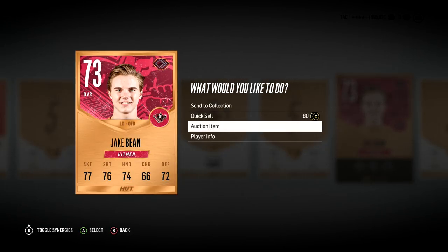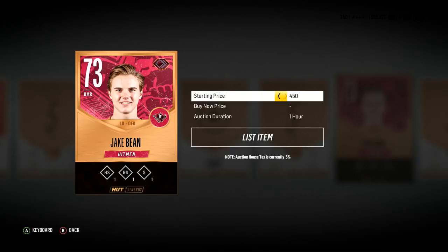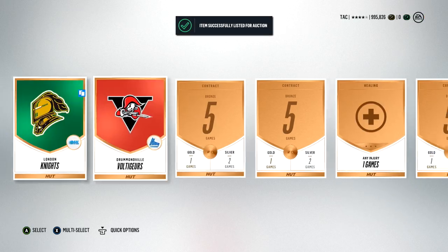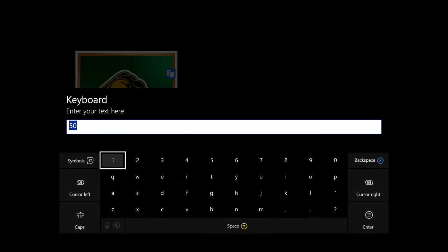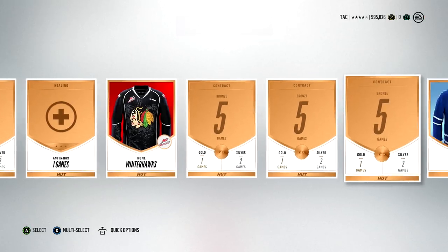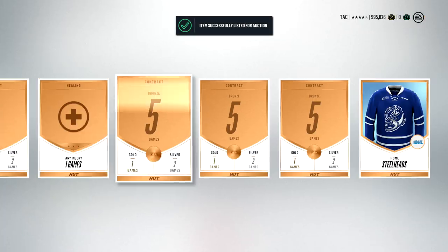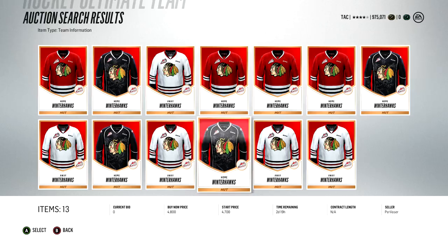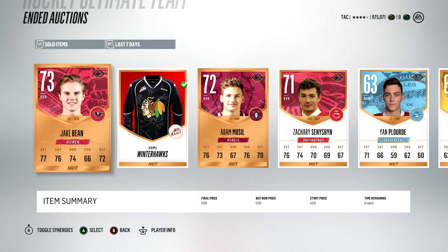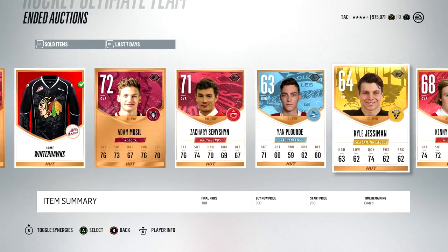Jake Bean there I can probably sell for 500 — an extra couple hundred coins. We also got the London Knights logo which sells for around 500 — not even included in the 1,800 from the players, so that's 2,300 coins right there. The Winterhawks jersey I listed for 500, but as you'll see, it was worth quite a bit more than that — actually worth in the thousands. All the players sold too, so very easy to make your coins back.